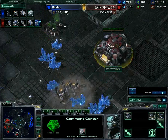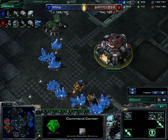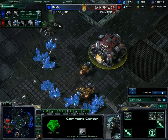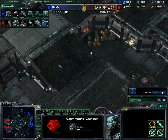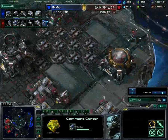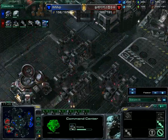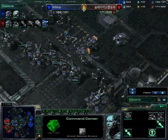He has expanded again down here and he's dropping mules here. Interesting to see whether he goes for an orbital or a planetary when he has the minerals to do so. I can't believe what he was up to — just dropping that there. He's making five command centres now. Three here, and five total, with the fifth now morphing to an orbital. Insane — five command centres. He is looking to take this map, but he can't do it while MVP is holding the siege tank line.